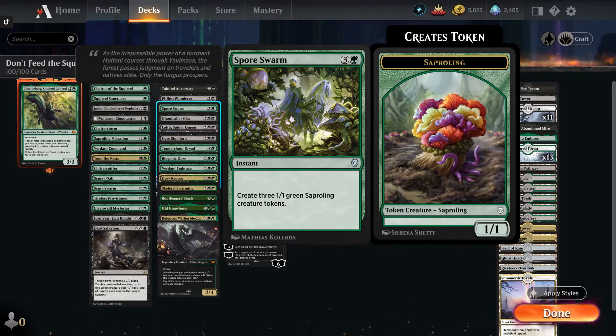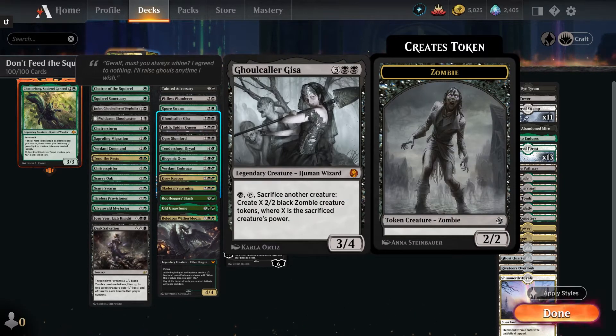Spora Swarm — three and a green instant, create three 1/1 saproling creature tokens. Ghoulcaller Gisa — three black black for a 3/4 human wizard. Pay a black and tap her, sacrifice another creature, create X 2/2 black zombies where X is the sacrificed creature's power. This card has highly impressed me in this deck, because if you just start sacking fodder to her — if Chitter Spitter gets up high enough and you sacrifice like a 4/4 or 5/5 squirrel — your board can get out of hand really quick.